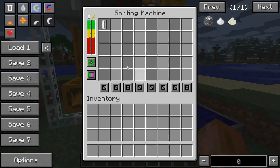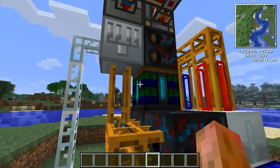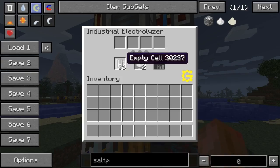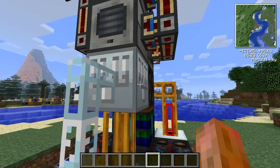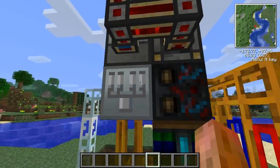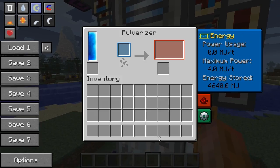Otherwise, these sorting machines just pull the empty cells out using this new round robin mode, and put them back in the bottom of the electrolyzer. On the electrolyzer: empty cells go in the bottom, the raw ingredients go in the top, and the output is from the sides. So the sorting machines feed the cells back into the bottom, and the pulverizer feeds directly into the top.